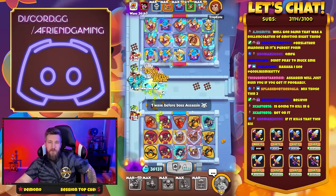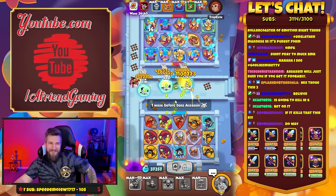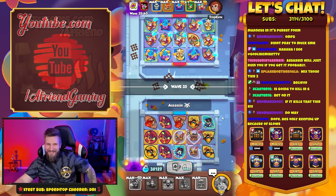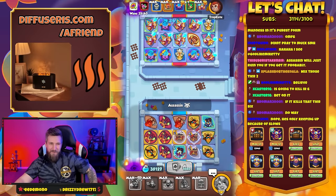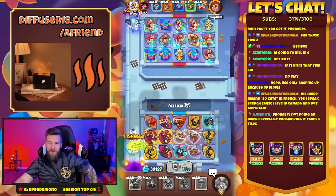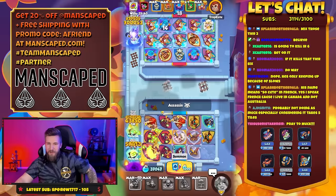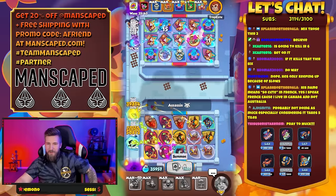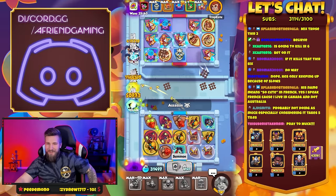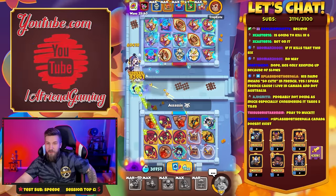These get overloaded whenever he merges. I need him to merge on a boss. Oh come on — yes! His name is so cute in French. Nice. Where are we at? Oh no — leave my board alone. You're saying there's a chance.